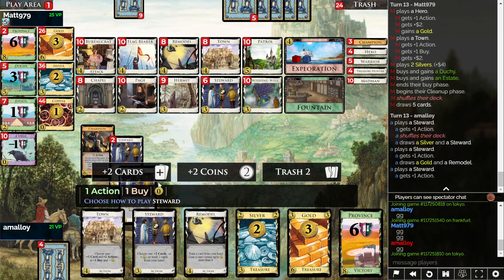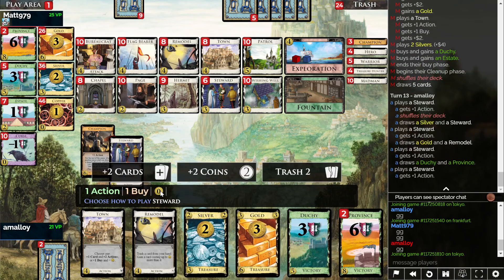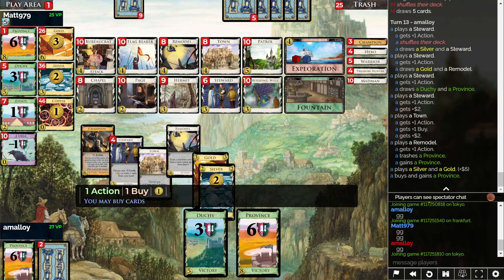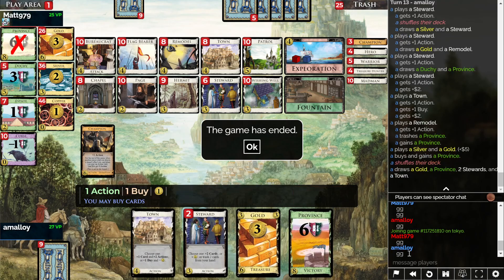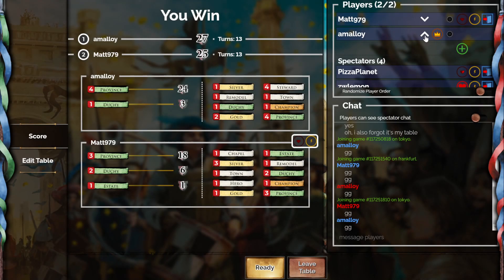All I have to do is draw the deck. Wait, maybe this is lethal. Play these both for coins - this is all coins. Remodel Province. This wins, right? Because I can buy a Province and mill a Province. Coins, coins, Provinces. Phew. These games are going pretty fast. I thought I was a slow player, but opponent's tempo is controlling me a little bit. I'm playing a bit fast too. I hope you guys enjoyed. Thanks for watching, and I'll see you for game six.